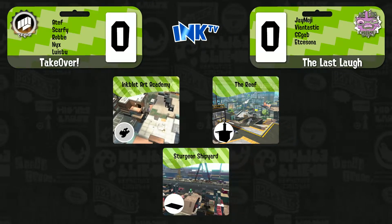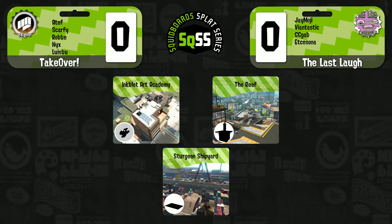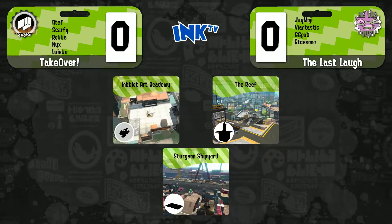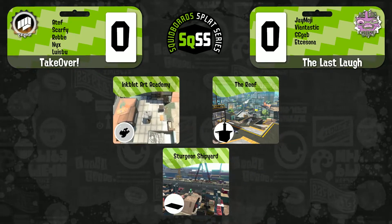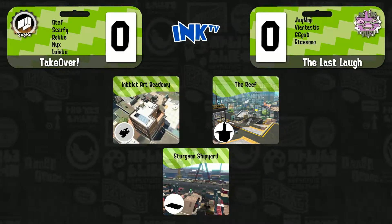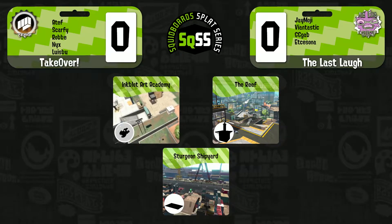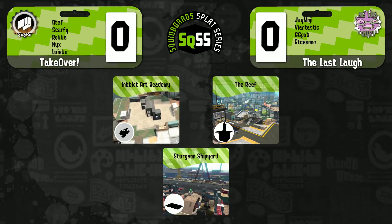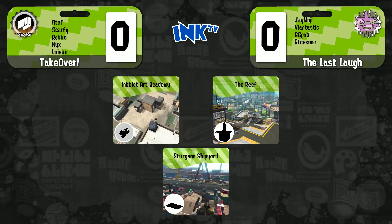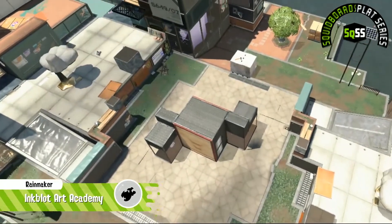Weapons like the Tri Slosher, which comes with splat bombs and ink armor as its special, do a lot of defensive support for your team. When going into that left area, you can cover a wide room and get KOs on anyone trying to dash with the Rainmaker. The Octobrush also covers a wide area with decent distance, and its auto bomb can chase down anyone nearby. Its special, the Inkjet, while nerfed, can still do massive splash damage and force people out. I'd be really interested in seeing how much the Tri Slosher gets used today — I don't think we'll see the old three-bucket comp nearly as much.